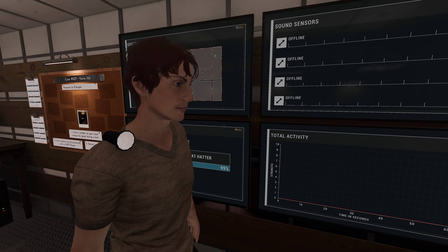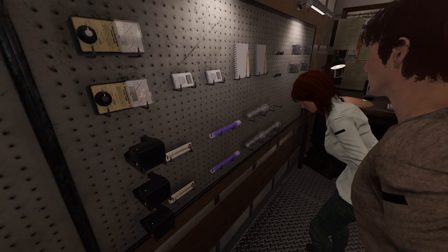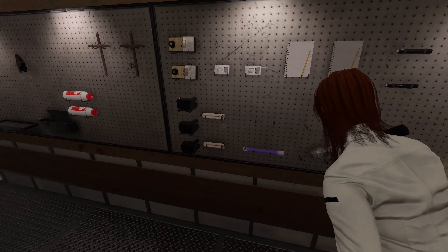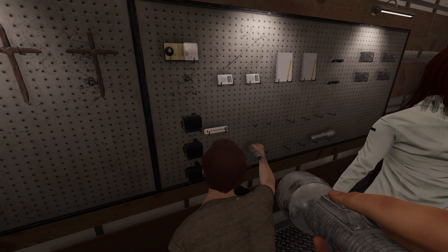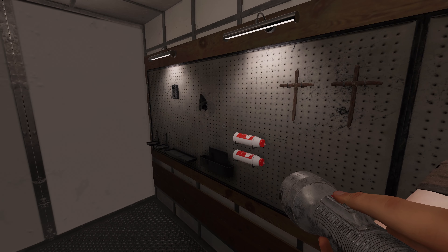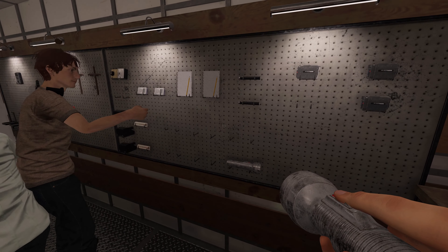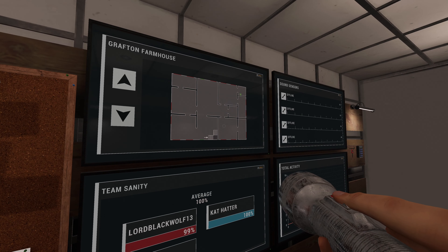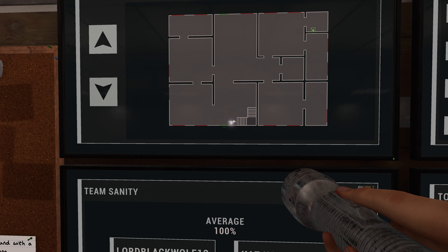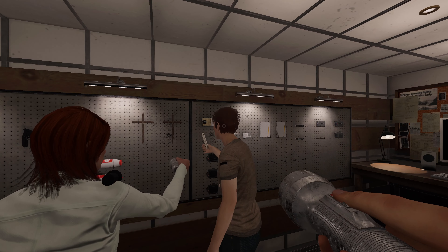We've got an object. So everyone take a flashlight. Since there's three of us, we don't have to unload everything. Someone's probably going to be in the van, so I'm taking EMF and glow stick. Now there's a couple things to note — there's two entrances and exits to this place. We're going to come in through this front door here by the staircase, if you look at the map behind you.